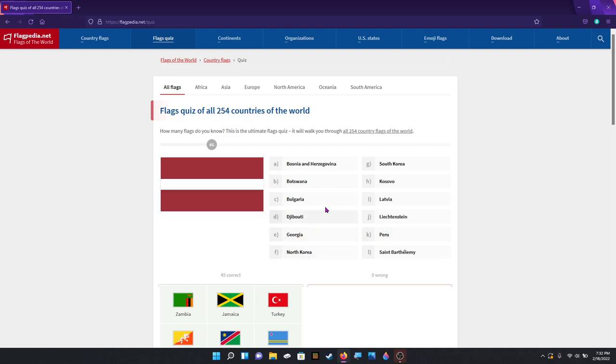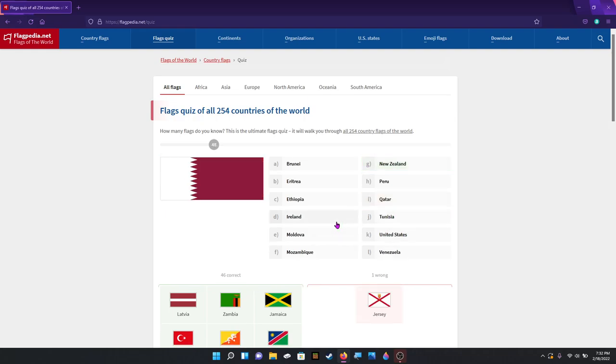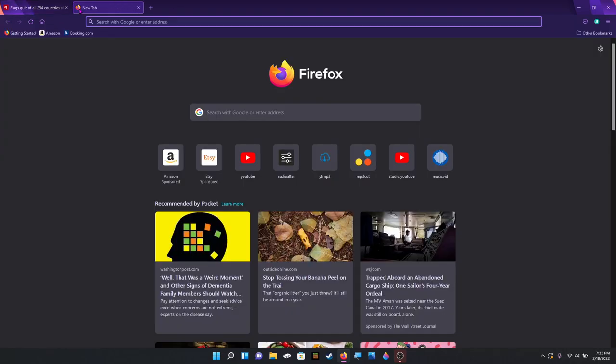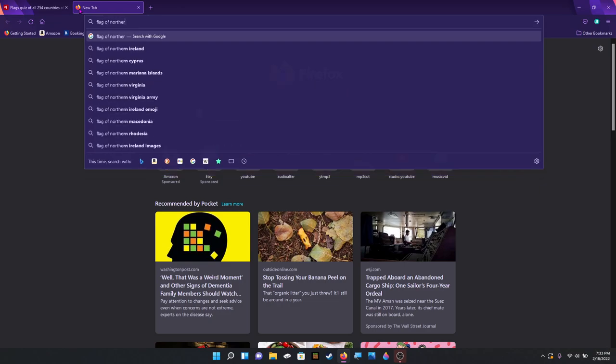Latvia. That is Northern Ireland — it's not. Oh, it's Jersey. Oh man. Wait — what does Northern Ireland's flag look like? Okay, hold on. I know this is kind of cheating, but I gotta check. I shouldn't be doing this midway through a quiz because I'm gonna get it later, but I want to check.